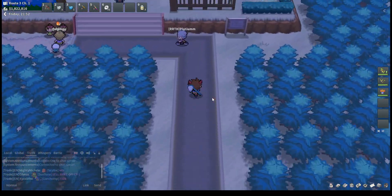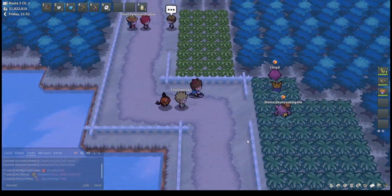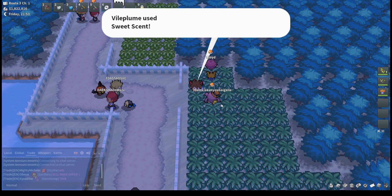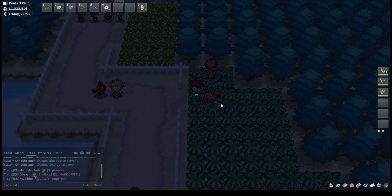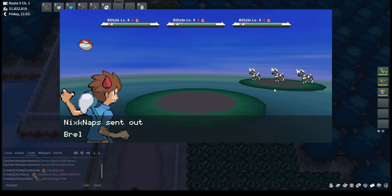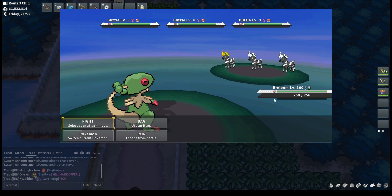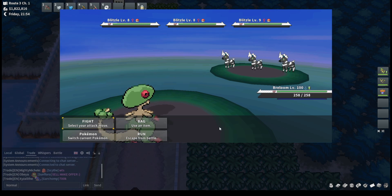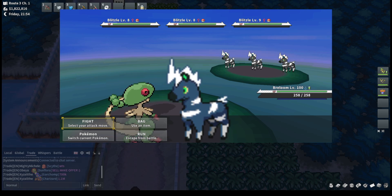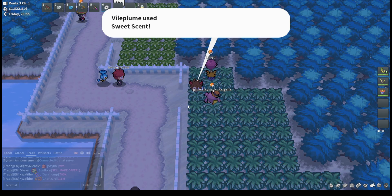The first spot is up here and to the left. There are hordes in the dark grass where you can encounter both Blitzle and Purloin at night, and Blitzle and Patrat in the daytime. I personally really like this spot specifically for Blitzle — that's what I'm hunting right now, so it is a biased opinion. Shiny Blitzle is a very good shiny in my opinion, and it's definitely worth your time hunting for, especially since it's a horde.